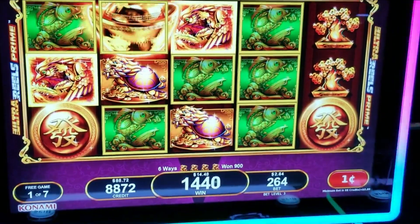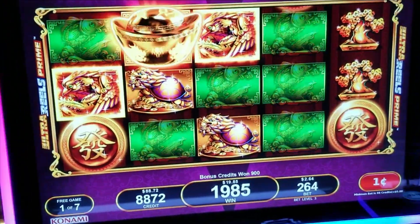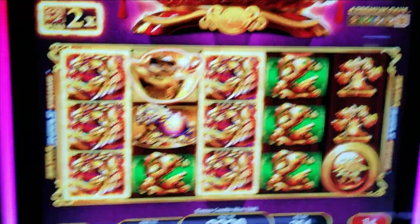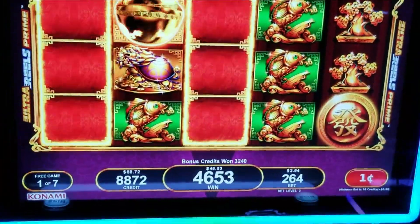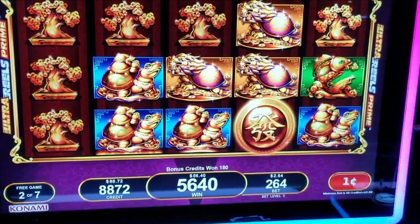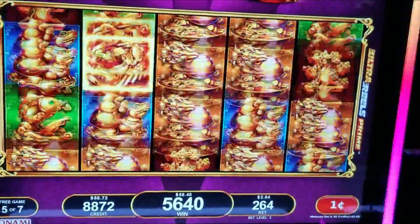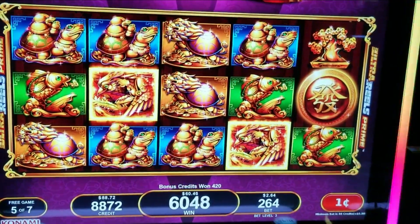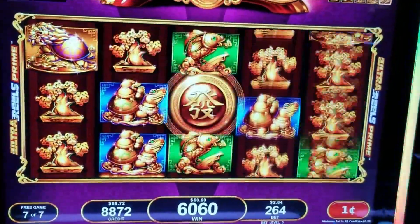Nice start. We needed a wild or something, or a dragon on reel 4. Oh, it's not a dragon, it's a bird — a phoenix. We really need a re-trigger. Neighbor just got the progressive pick right afterwards. Oh, $3,240 for this. This is game one. Let's get the full screen of that bird. It has a 3x multiplier. Re-trigger, re-trigger — nope. Turtles. This is game five of seven. Re-trigger please. One game left. That was not a very nice bonus.